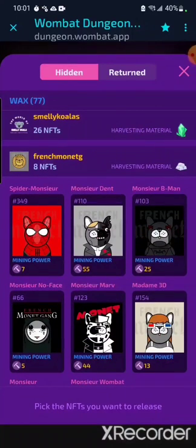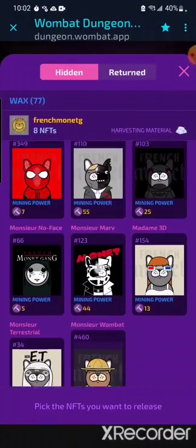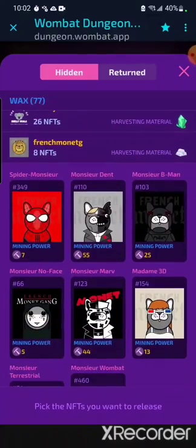French Mon AG — the next thing I got was to personally collect, and that was from French Mon AG. I got some favorites: Monsieur Spider-Man, Batman, No Face from Spirited Away, Marvin Sim City, Madame 3D, and ET. I was also gifted Monsieur Dent from my good friend Wee. Thank you, Wee.